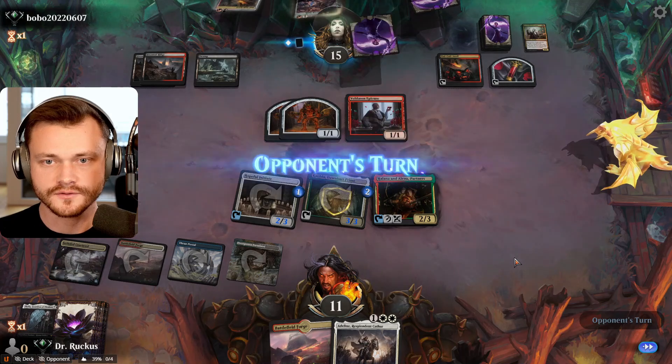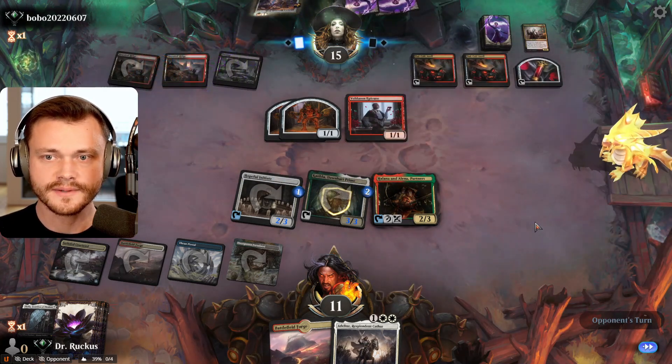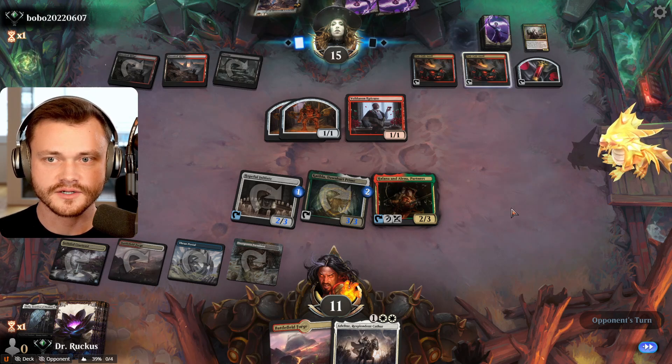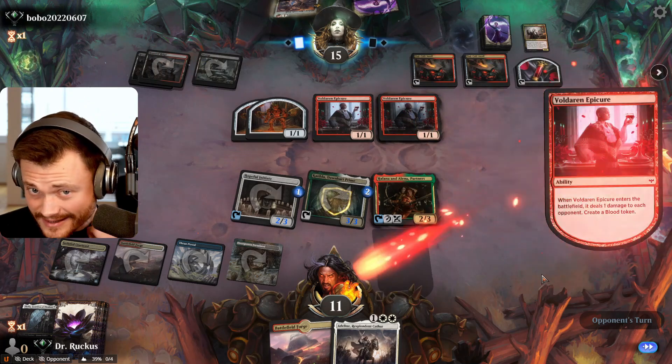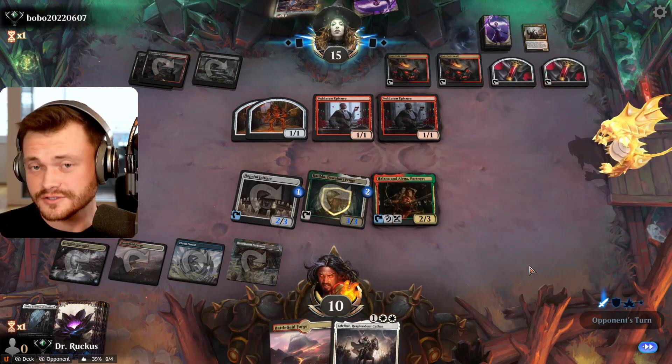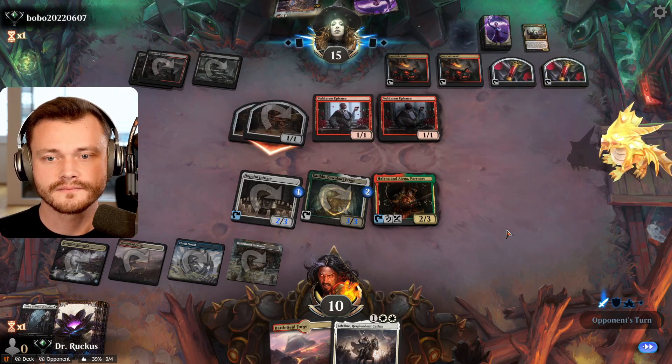We're left with a 2/3 First Striker. Here comes backup anvil, and the drain hits harder every turn now. And another Epicure. It's going to be tough to survive from 10.